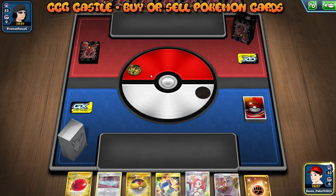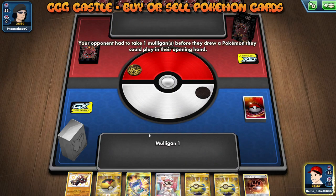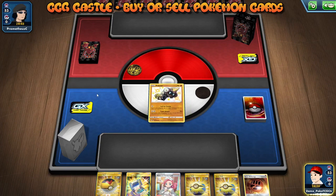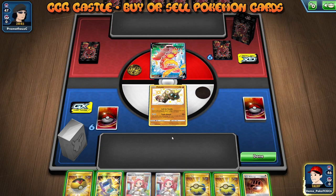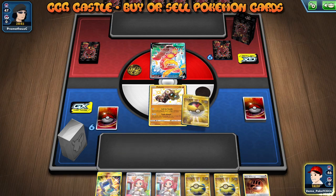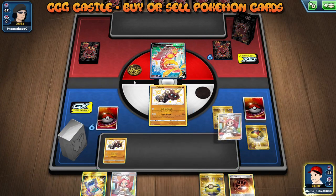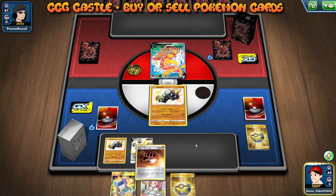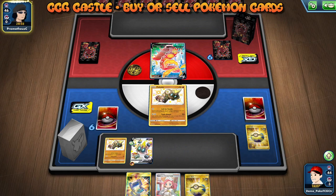Interesting — I'm starting first! My opening hand is really good — there's a Falinks, Level Ball, and two copies of Quick Ball. I also have Stone Energy in my hand, so what else do I need? Interesting, that's a Centiskorch. I'm thinking just about attaching the energy to my bench Falinks and passing the turn because Radiating Hit can actually discard the energy from my active Falinks.